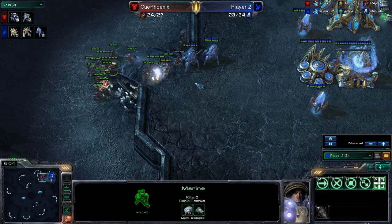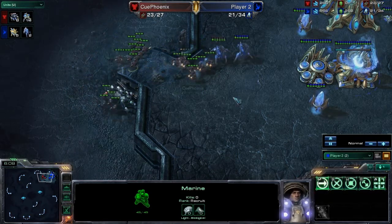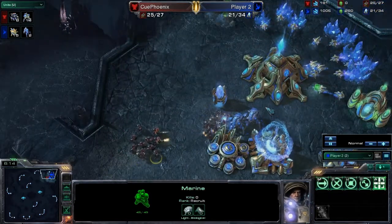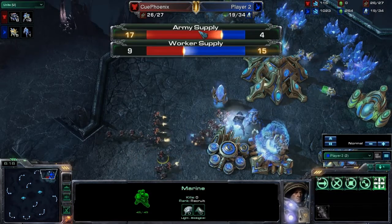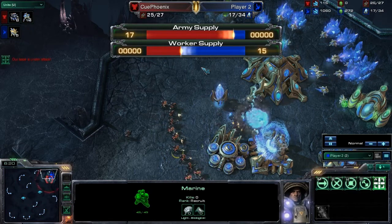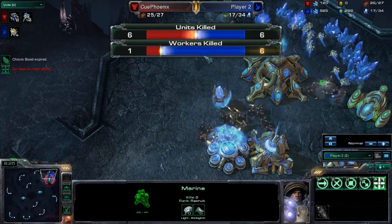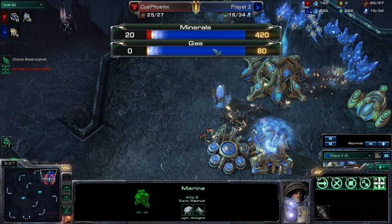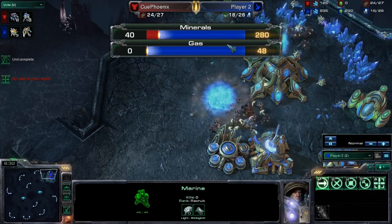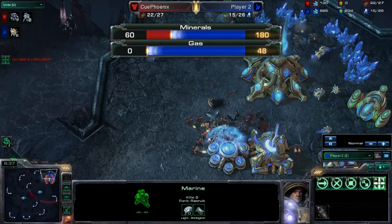We can also turn on hit points and see them being eaten away on screen. Casters can also turn on flyovers: there's a supply flyover showing the current supply used by workers and army units for both sides, a units killed flyover showing the number of units and workers killed for each side, an income flyover showing who's gathering how many minerals and gas at this moment, and the APM flyover where you can see who is doing the most actions per minute.